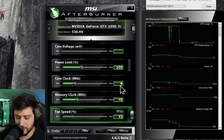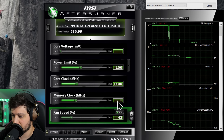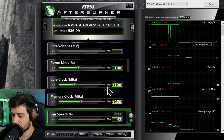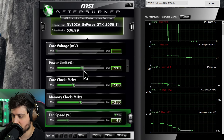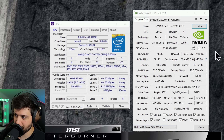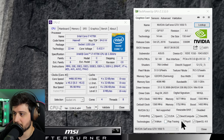Maybe we should overclock it a little bit. I'm going to set 100 on the core clock and 250 on the memory clock, and bump up the power limit just a little bit. That's our overclock done. Over in TechPowerUp's GPU-Z you can see all of the GPU specs.